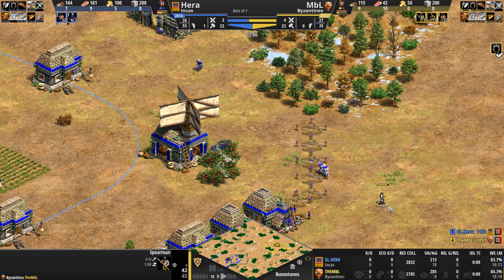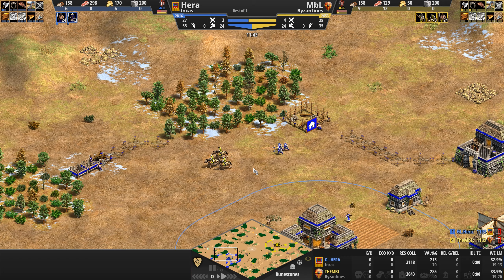Where are his additional resources? Gold is kind of in the forward position, with another patch of gold to the back-top-left of his base. His secondary stone is exposed to the front. So the attack path from NBL's base to Hera's is pretty much just a big open clearing.